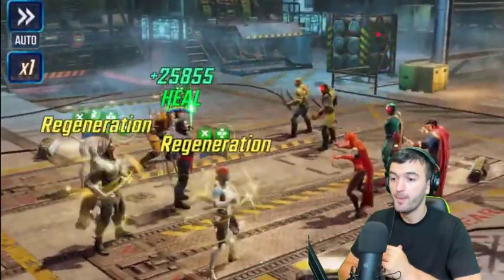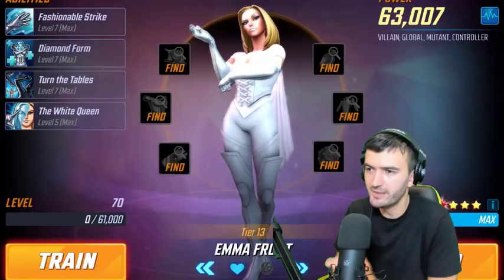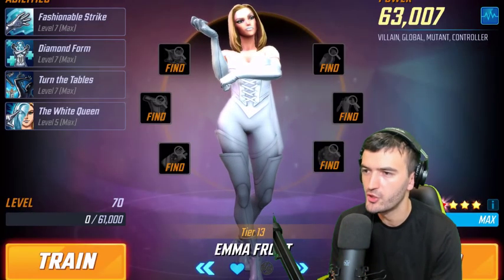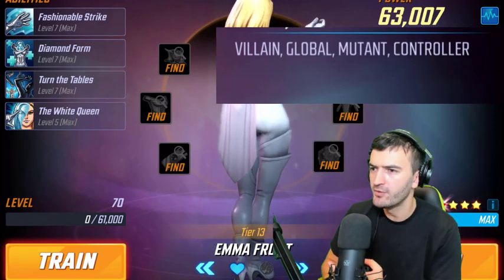We'll begin with Emma Frost. Let's break down her abilities, starting with her traits: she is Villain, Global, Mutant, and Controller.